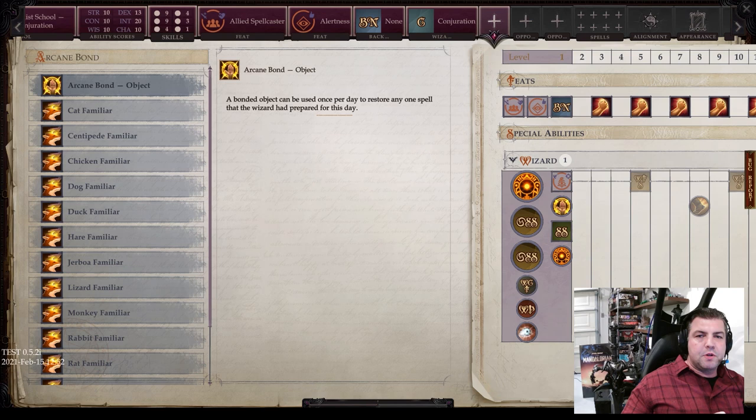It is important to note that you do have an option at level 1 for wizard. If you don't want a familiar, you can always get the arcane bond object. A bonded object can be used once per day to restore any one spell the wizard has prepared for that day. Very simple. Or let's take a look at the actual familiars.